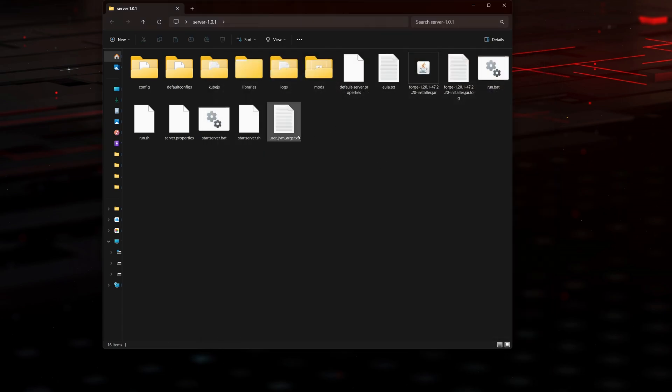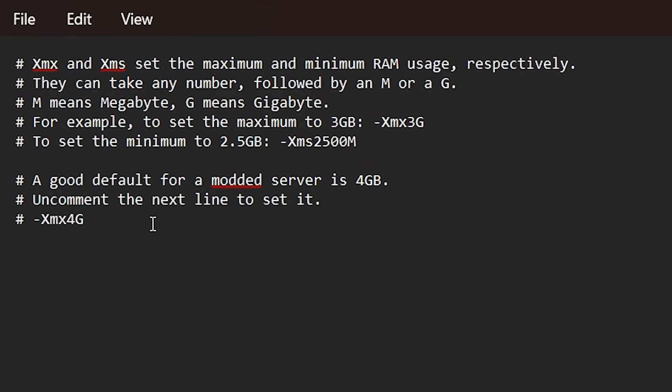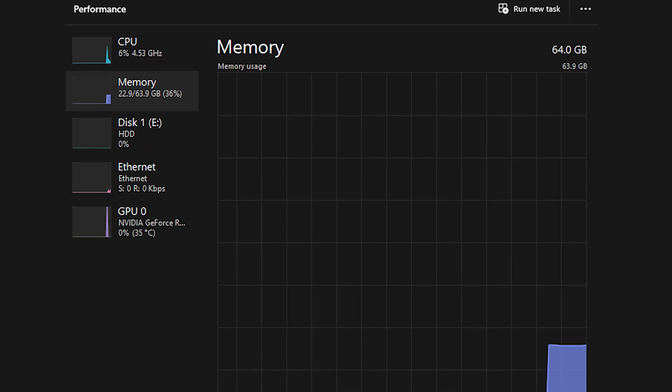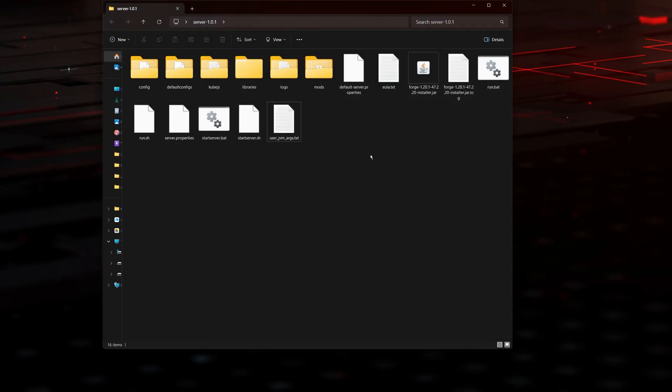Before we launch the server again, if you double-click the user text document — the last one — it's going to open a text file where we change the amount of RAM we give this server. I don't recommend messing with this unless you know what you're doing. The server by default has 4GB of RAM. I'm going to change mine to 16, because I have 64GB available. It's just a maximum — the server won't always use 16GB, it's just the cap. If you have 32GB, give it a max of 8; if you have 16GB, 8 is also good. Once happy with your RAM, click file, save, and close the document.